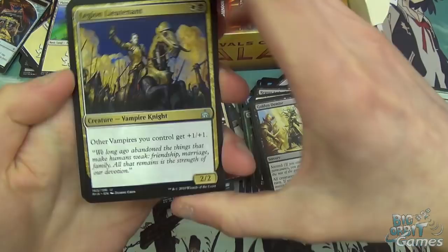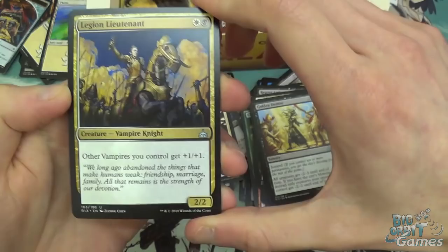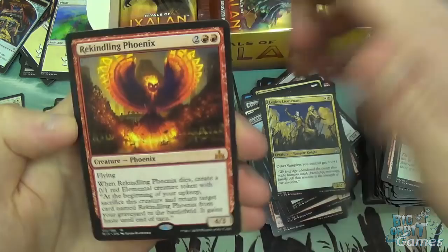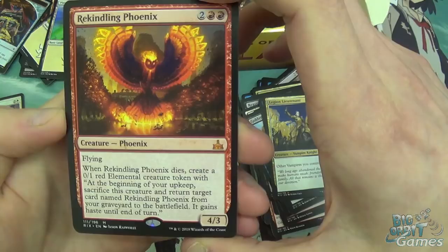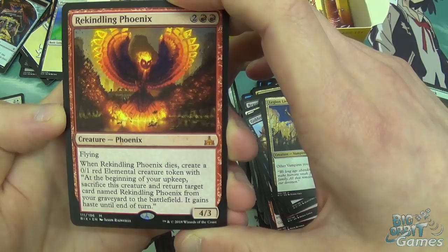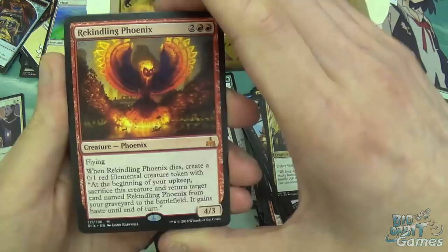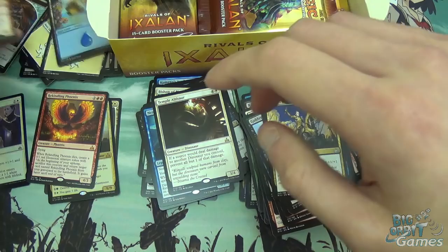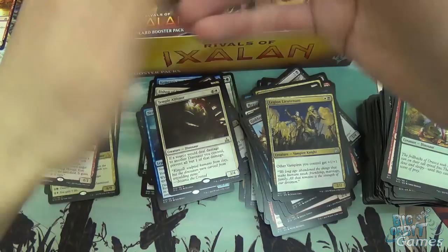Legion Lieutenant — very nice. Two mana, 2/2 with an excellent plus one, plus one effect for vampires — same as the Merfolk equivalent, very good card. Curious Obsession and Foul Orchard. Rekindling Phoenix — the first phoenix with an actual phoenix effect. Four mana, 4/3 with flying. When it dies, create a 0/1 elemental creature token with: at the beginning of your upkeep, sacrifice this token and return Rekindling Phoenix from a graveyard to the battlefield with haste until end of turn. All other phoenixes shuffle back into your library — this one stays in play to some degree and just comes back. Very nice.